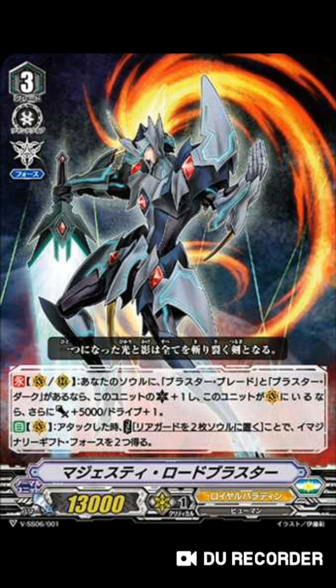If your opponent gets rid of your rearguard Mordred Blaster as a crit, you can keep bringing it back from the drop zone with a card called Star-called Trumpeter — she brings Blasters back from the drop and can be a booster. Even behind your Vanguard she's like a 28k booster with a critical, or 23k if you have a rearguard Mordred Blaster. That's pretty good.